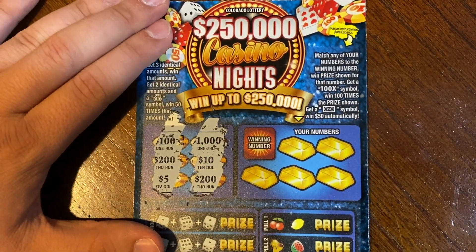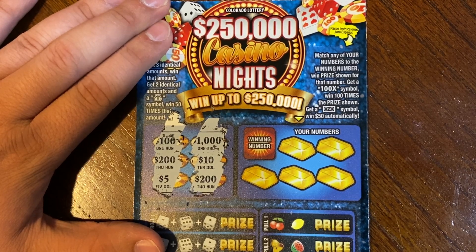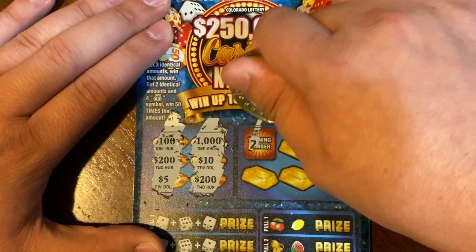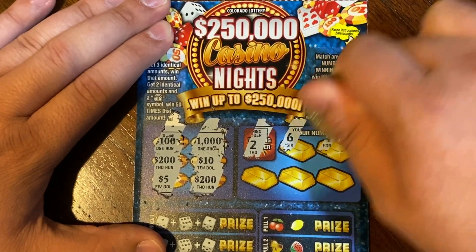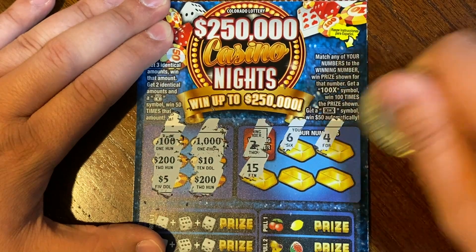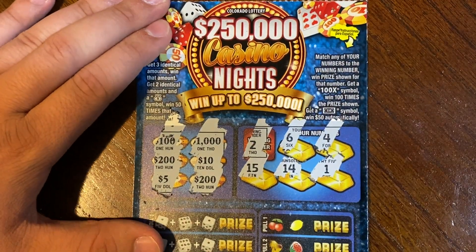On this next area, it's just a normal game — we get a winning number and our numbers. If we find a 100 times symbol we win 100 times that prize, and then that $50 bill, we win $50 automatically. Our winning number is 2. We got 6, 4, 15, 14, and last spot is a 1 — so nothing in that area.